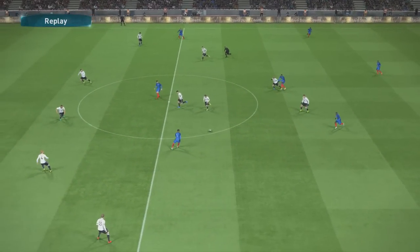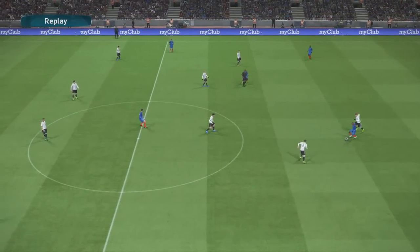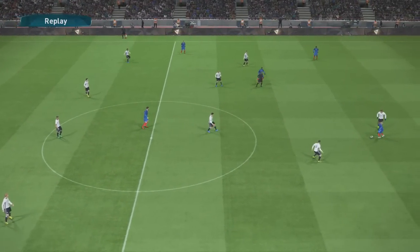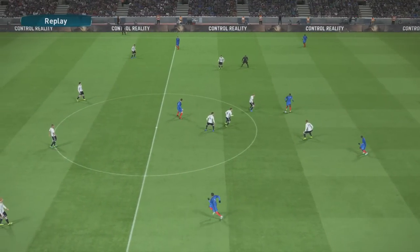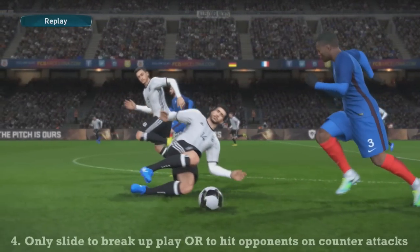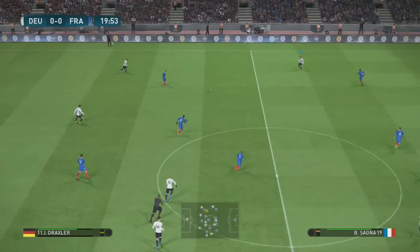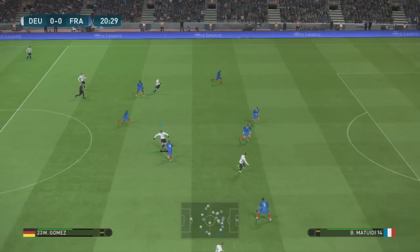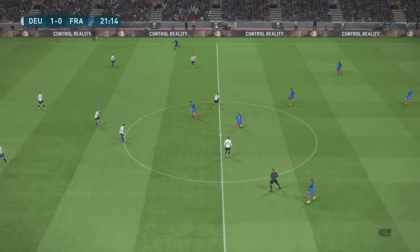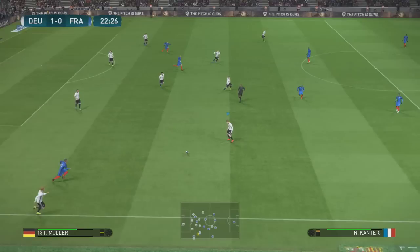The middle circle rule is what I use most online. The slide tackle here — you can take or leave it, it's more a tip than a rule. Watch Emre Can: he does not leave that semi-circle when he doesn't have the ball. Then he goes in when putting pressure on, and you decide — are you going to tackle or stand off? Rule number four: only slide to break up play or to hit opponents on the counter. If your CDM is not in the semi-circle rule 90% of the game when out of possession, you have a problem with your tactics or just don't have a good enough CDM.